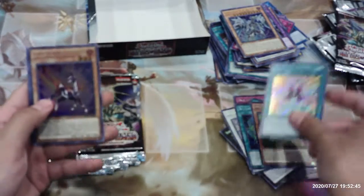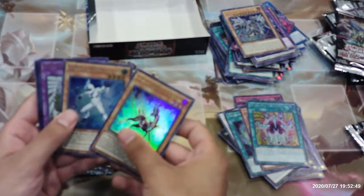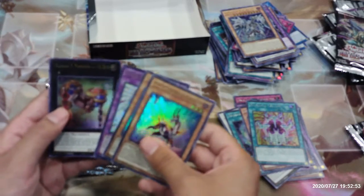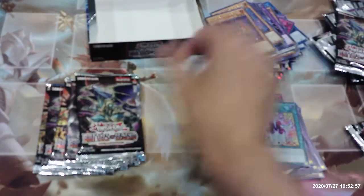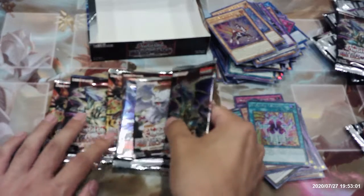Numeron Calling, Salamangrate Gazelle, Elemental Hero Neos Alias, Shining Flare Wingman, and Number Two. We've got six packs left.